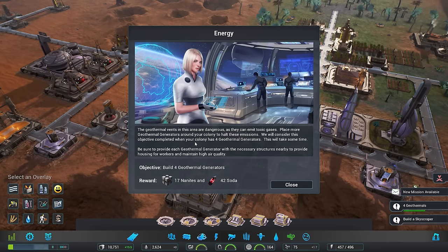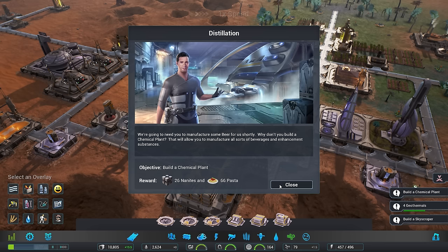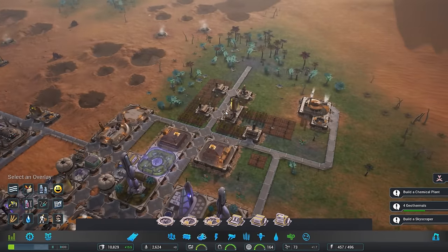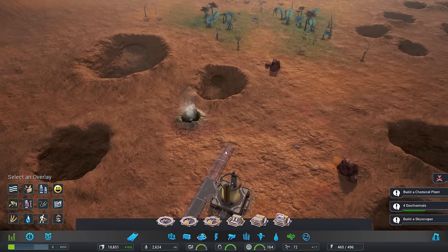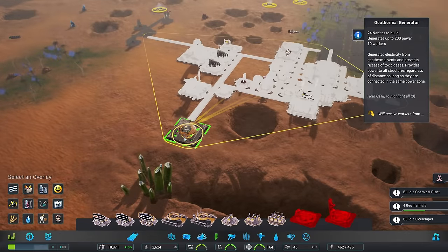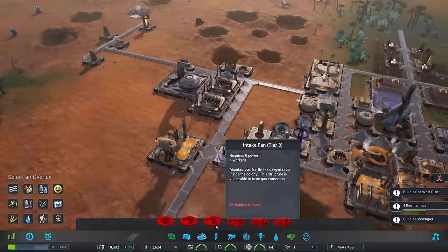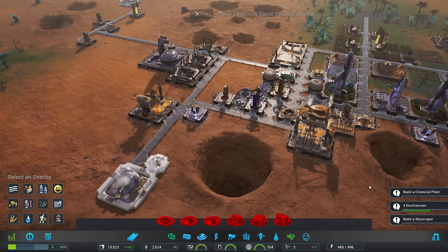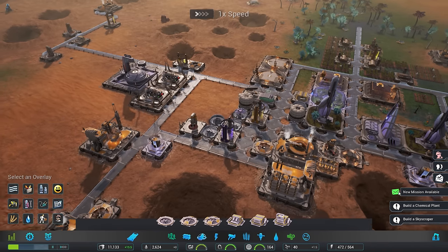This will take some time - be sure to provide each geothermal generator with the necessary structures nearby to provide housing for workers and maintain high quality air. We've got to get four geotherms - that shouldn't actually be too hard for us, all things told. We've got one, two, three, four - yeah, that is actually going to be a very easy one for us to complete. We'll branch this off there and get a geotherm right above there and another one just down here. We're not going to go for the highest tier geotherms, simply because we don't need to yet. Game speed reduced - insufficient housing, that's not a crisis. Since we're going to be building the geotherms on these vents, apparently that will prevent the vents from being terribly bad - we can just build the air intake.